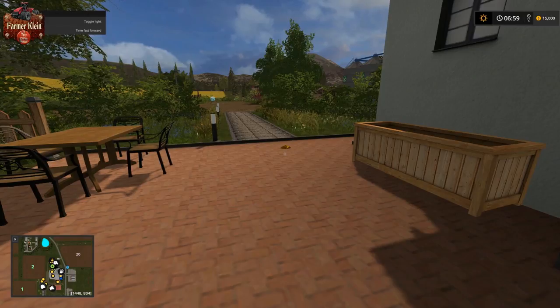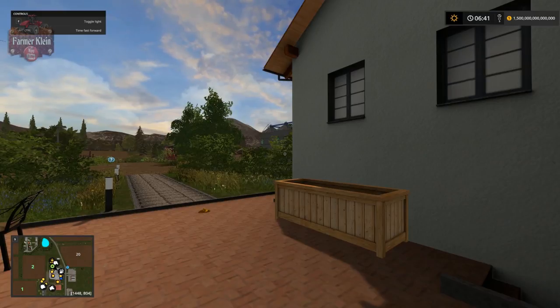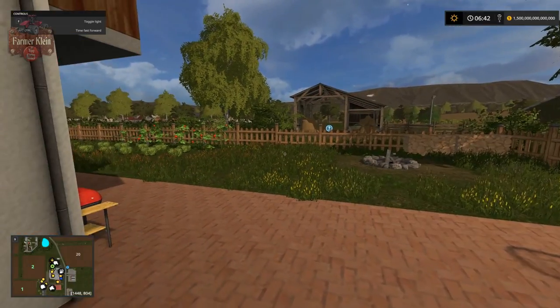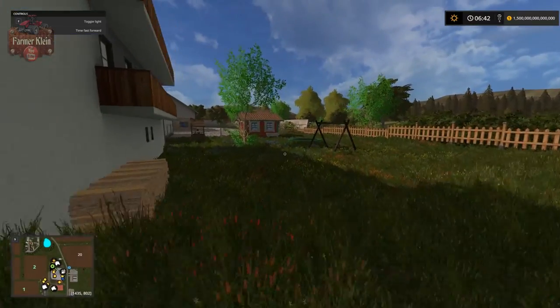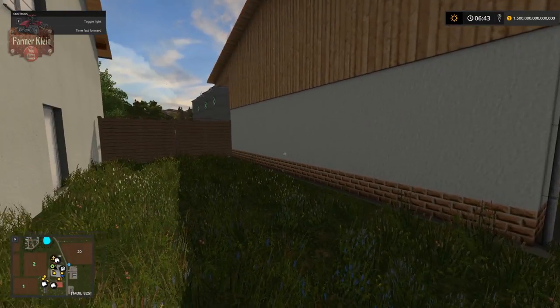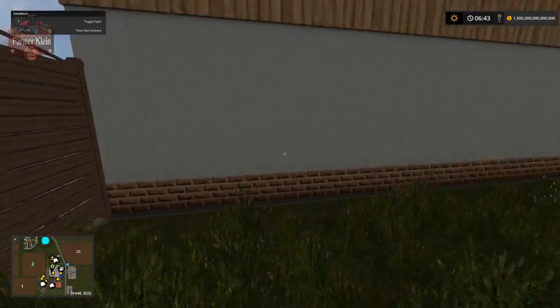We'll be right back with a save game where all I did was load the game up, save it, and edit in some money. And we're back with more money than we could ever imagine. We're going to use this to buy some industries and other things scattered around the map. Let's go ahead and look around the main farm - starting out here at what I guess is the back porch of our house. Nice front yard - biggest backyard I should say. Gates are open.